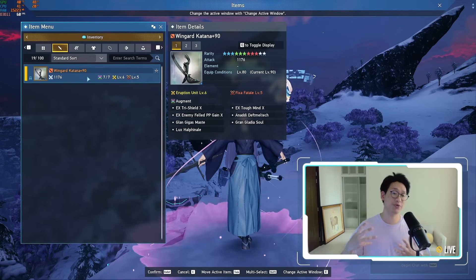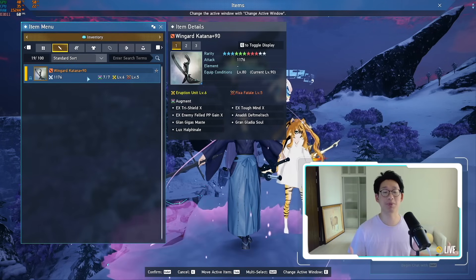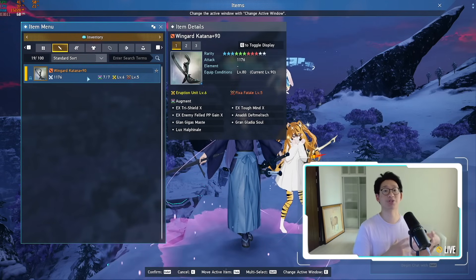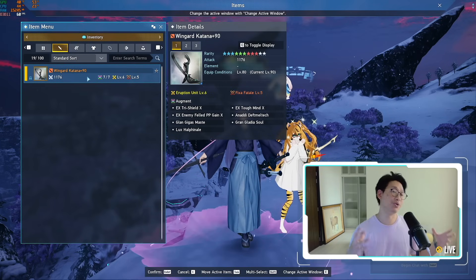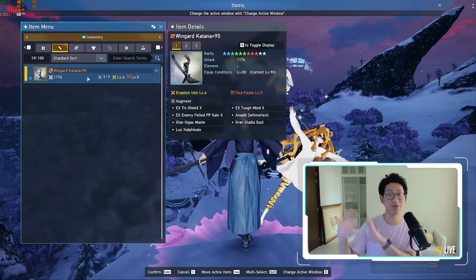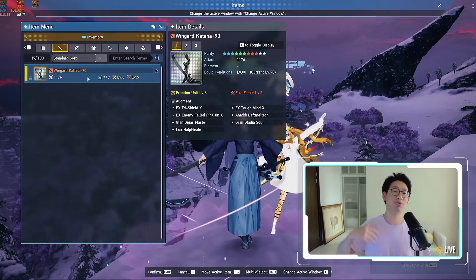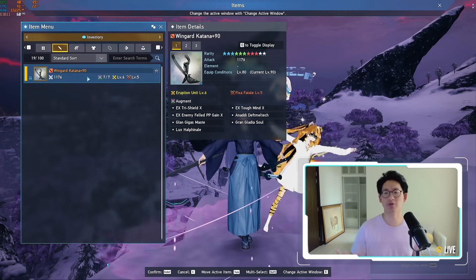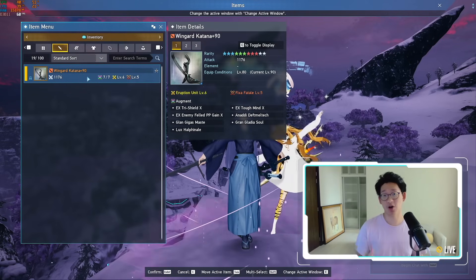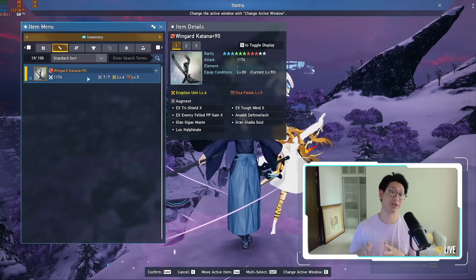However, the moment it does drop, it's fully completed — you just enhance it to 90, limit break it, weapon potential, throw in your augments, and you're done. Versus in the First Descendant, it's relatively easy to get your first Thunder Cage — it's actually part of the main storyline. But you need multiple copies of the Thunder Cage to unlock its maximum unique passive, which is that huge electric AoE. On top of that, you also need to reroll its substats to get the quadfecta, and put in all the different modules, which are basically the same thing as augments.